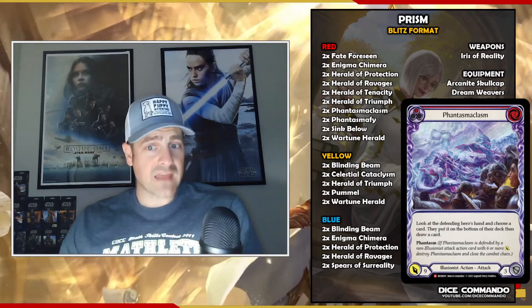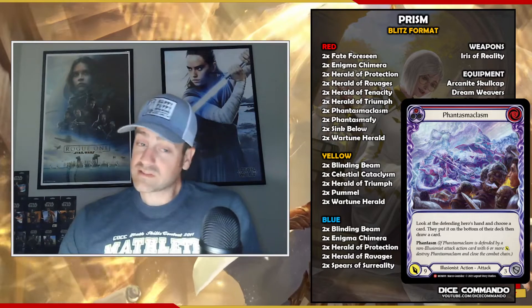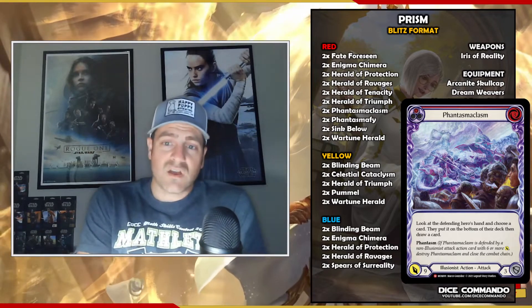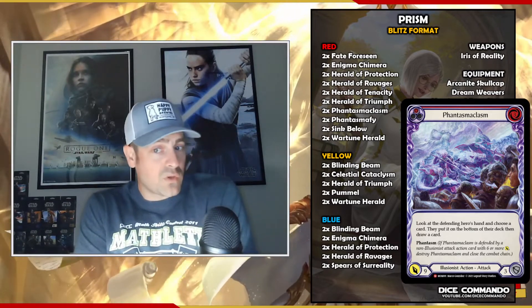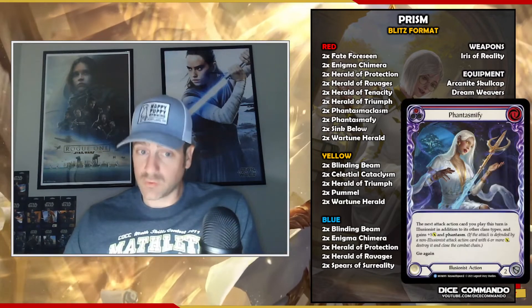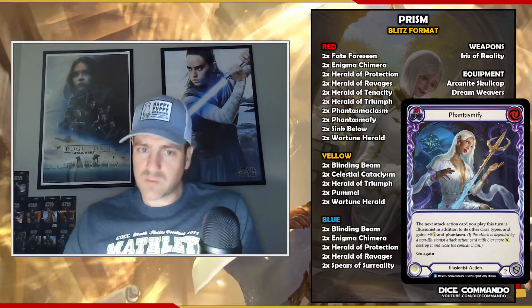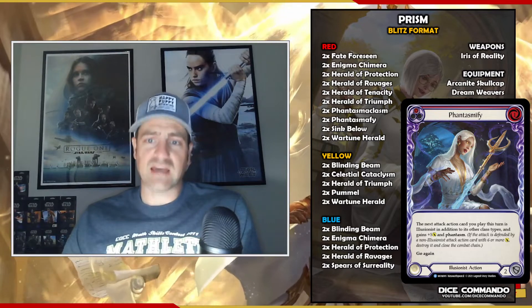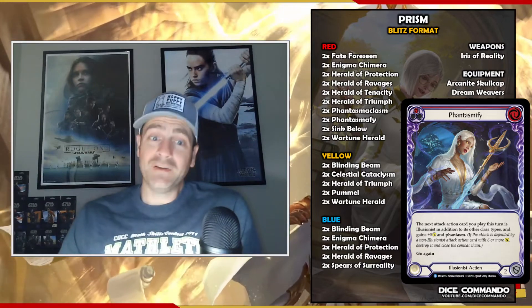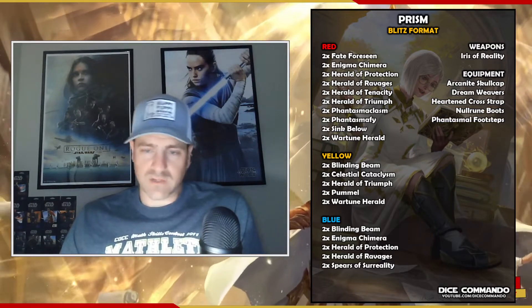I think you could arguably cut the Phantasmaclasm. It's a three, and it's super good because it goes into their hand and fishes it out — but I found a lot of the time I wasn't playing it, so I don't think it's the end of the world if you're not running it. Two Phantasmifies are in there as a red pitch only. You combine that with Dreamweavers: pop Dreamweavers and Phantasmify into one of your two drops on a three pitch, and boom — you're swinging for 12, and it's not sixable. Brutal. Two Sync Belows and two Red Wartoon Heralds.